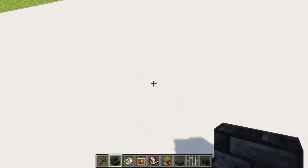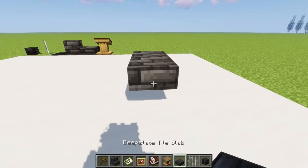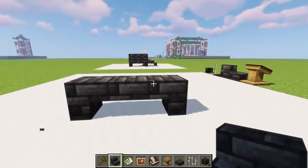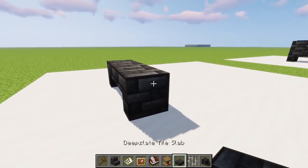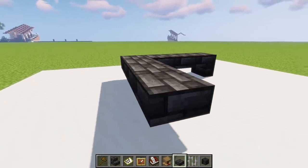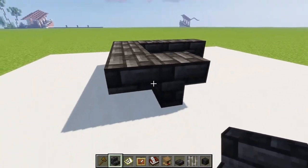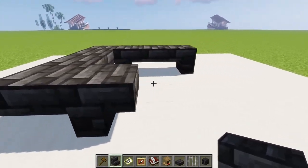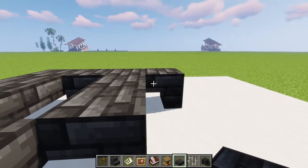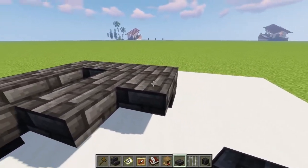The first thing we are going to do is use the deepslate tile stairs. Place one upside down like this, then place a deepslate slab and also an upside down stair like this, so you get a little bench. Then on this side of the first stair we are going to place a deepslate tile slab - place one, two, three, and four. Then take the stairs again and place an upside down stair over here facing that way. Then taking the slabs again, leave these two blocks and start from here: one, two, and only one - so you get a diagonal like this.